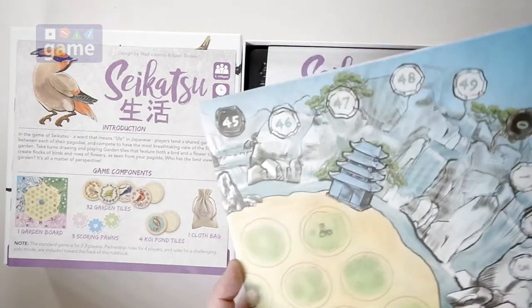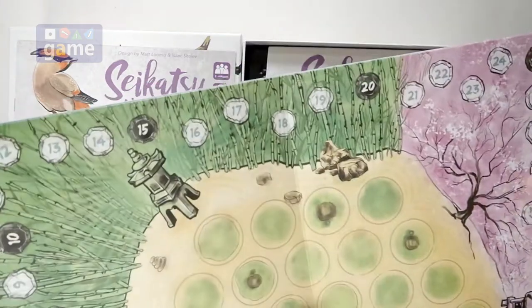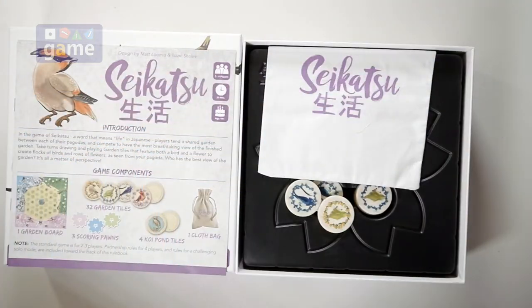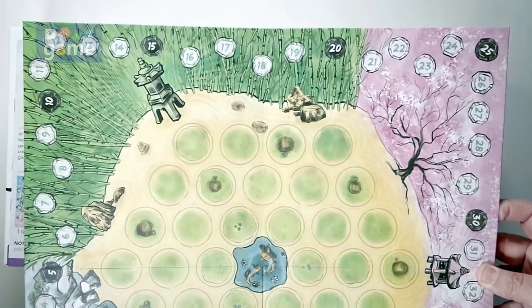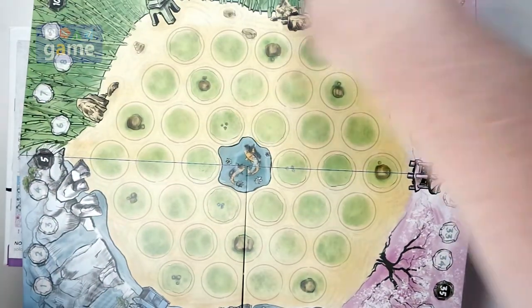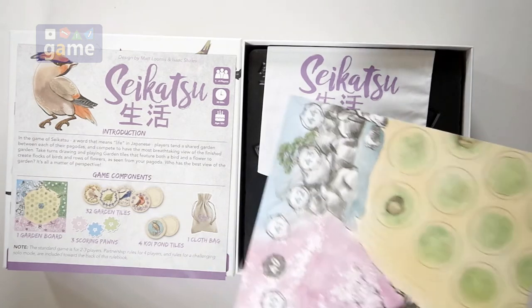So we start with a small board. It's four panels, and it looks to be pretty reasonable in size — not taking up a lot of your table. We get the different player areas surrounding the koi pond. It's probably about 19 by 19, let's say.